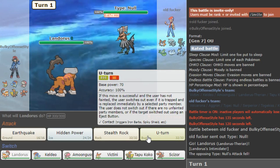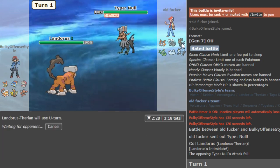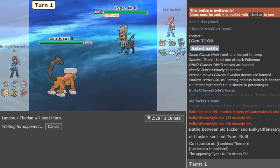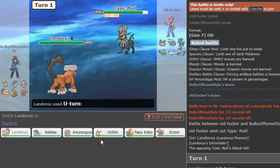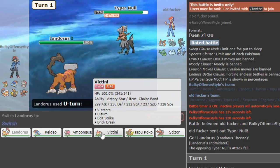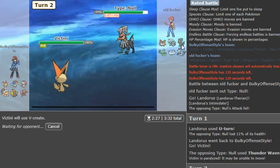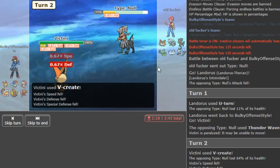Steelix — I don't really know if he's running the new set with like Stealth Rock, Rest, Talk, Return or something. I'm not exactly sure. I have no clue what the moveset is because I usually don't face these mons. But you just want to go Victini and click V-Create and pick one up. He has T-Wave — this is dangerous if I get T-waved here. I want to talk a bit as we go about threats to the team and how the team functions.